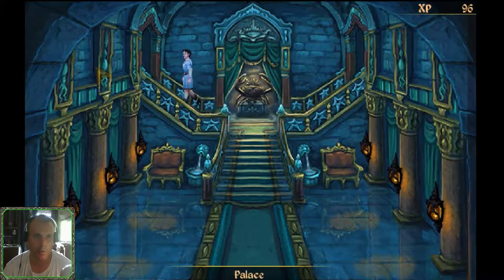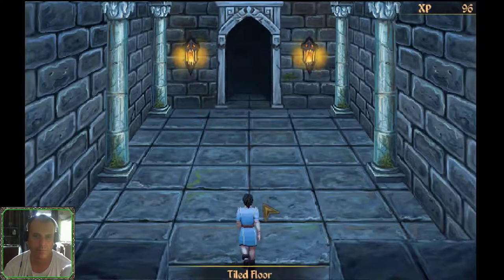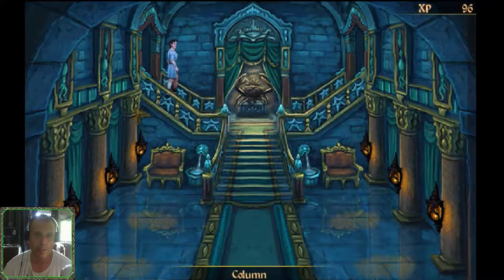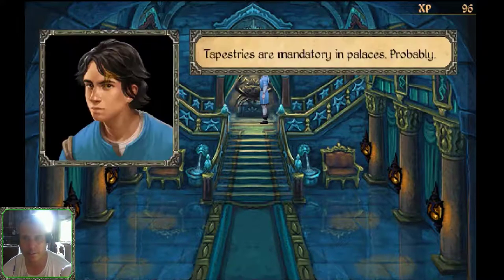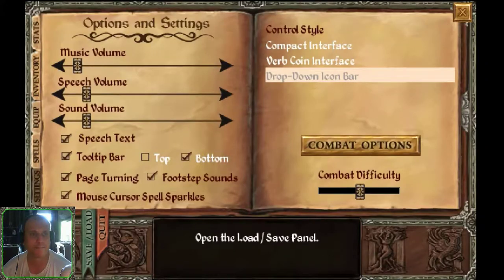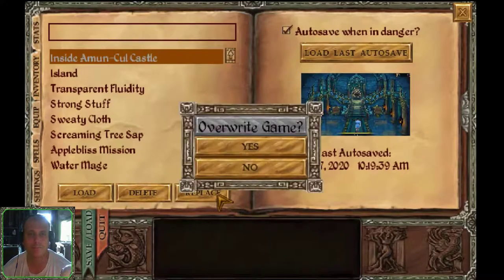I'm going left — whoa whoa whoa! Look at the items here. Tapestries are mandatory in palaces, probably. Let's save the game so far inside Amun Castle.